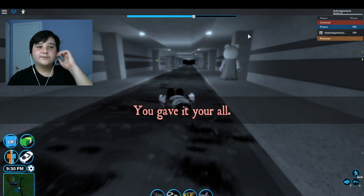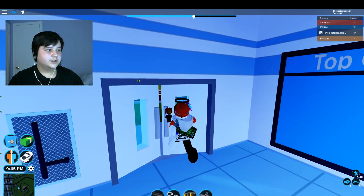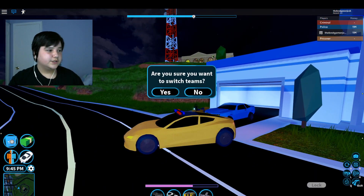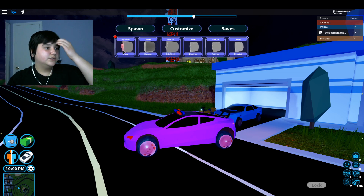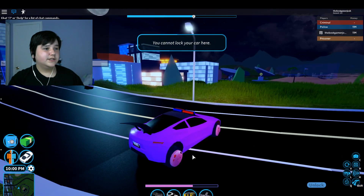Basically you just let the piggy get you, and then you earn the piggy rims. It will say 'You earned the piggy rims.' Then go to your garage, spawn a vehicle, go into your rims, go to the piggy section and equip them — and you have them.